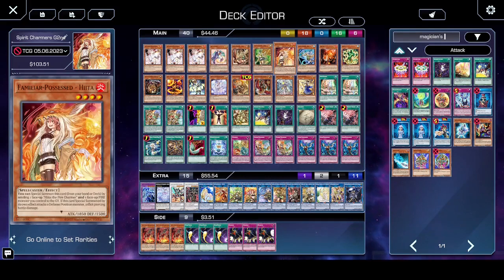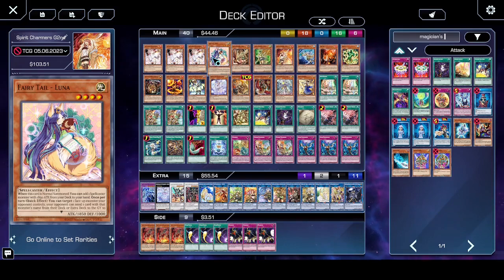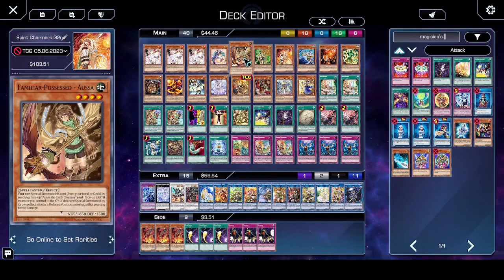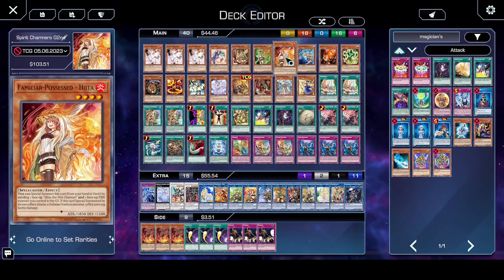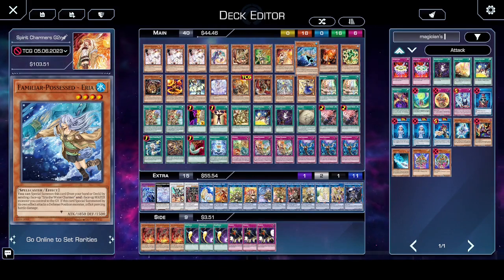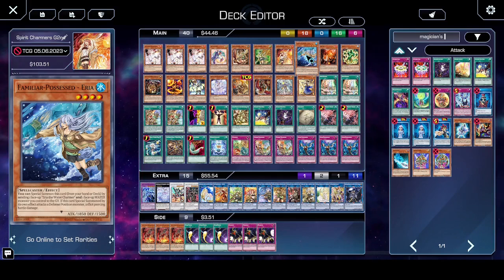In terms of the mainline Charmers, I'm running Lyna which searches any of these 1850s — so we've got Ausa, Wind, Hita, and Area. This is my basic Charmer list. I'm also working on a Chaos Charmers list, which is mainly light and dark. Look out for that, it's coming out soon.